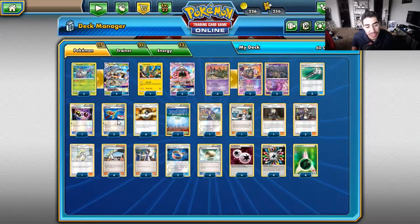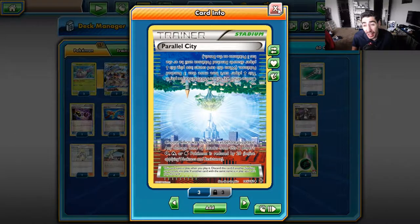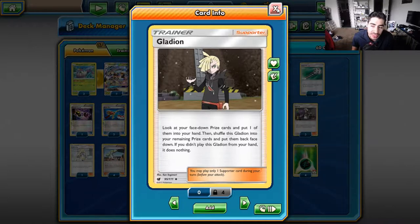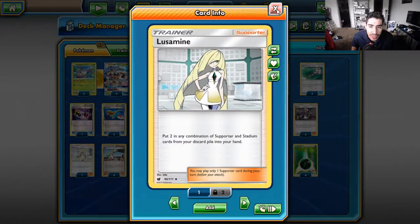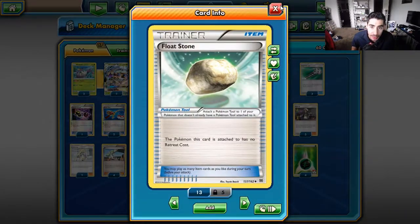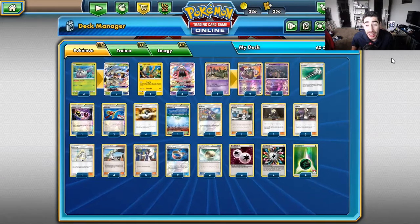I've got three Field Blowers to get rid of pesky stadium and tool cards. One Special Charge, two Super Rods, four Ultra Balls, one Parallel City to help limit and trap my opponent so I can use Trash Avalanche Garbodor to knock out whatever I want. One Guzma, one Acerola. I also run one Brigette and one Gladion in case I prize my Brigette — which happens a lot — then I can Gladion for Brigette next turn. Three Guzmas, one Lusamine to get back supporters, four N, three Sycamores, two Choice Bands, and four Float Stones for free retreat.